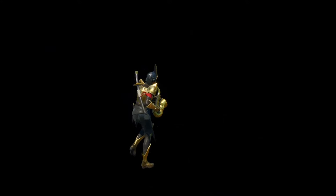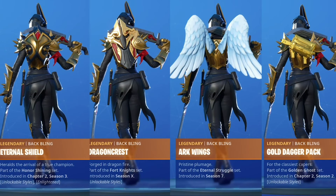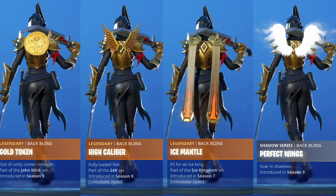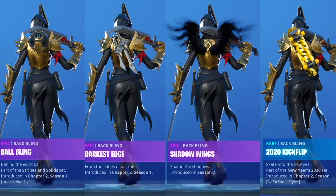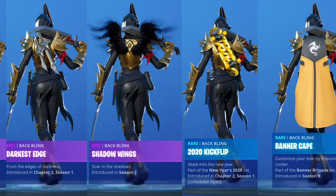this back bling is a sleek gold and black katana that pairs incredibly well with our Gold Eternal Knight. If you were able to get this sword, I would definitely give it a try. The standard Eternal and Dragon Crest Shields both pair nicely too, or you might go with Arc Wings, Gold Dagger Pack, Gold Token, High Caliber, Gold Ice Mantle, Perfect Wings, Ball Bling, Darkest Edge, Shadow Wings, 20-20 Kick Flip, Banner Cape and Shield, or the Tana.